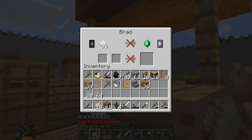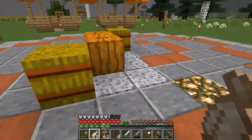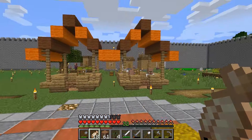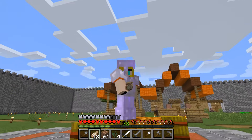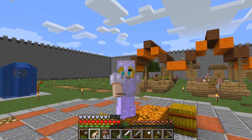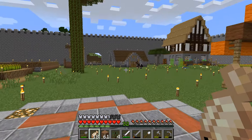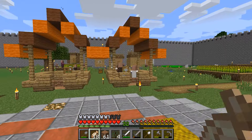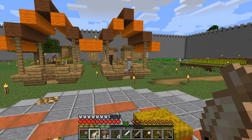There's a couple of villagers in it — Brad over here who's kind of expensive on paper. My little place can be used as a little dance floor if you want to. Look, he's dancing behind me! My little house is over here — nobody wants to be in my little house, but they do like dancing.